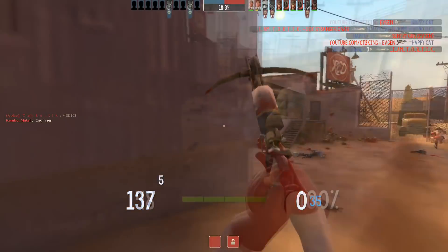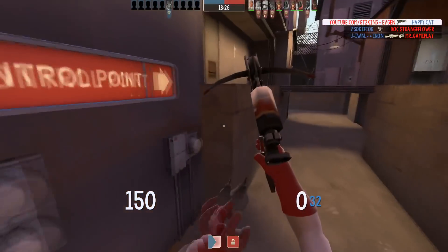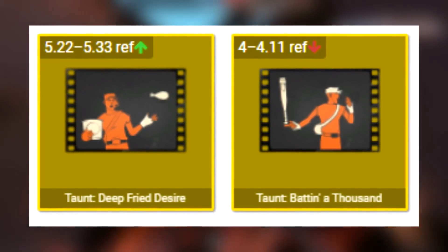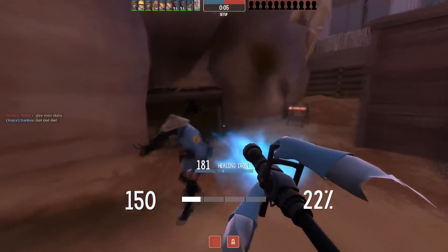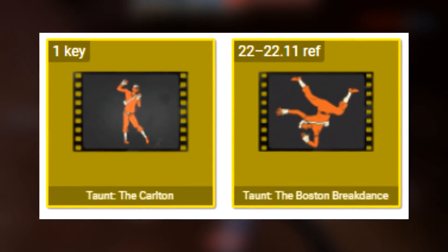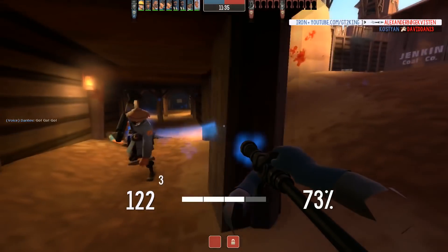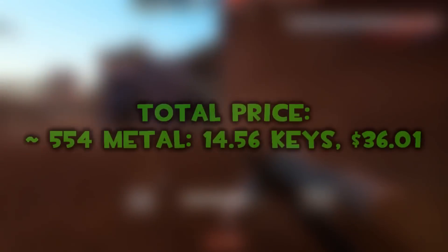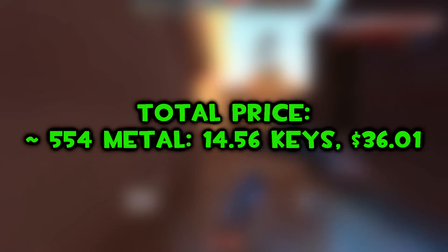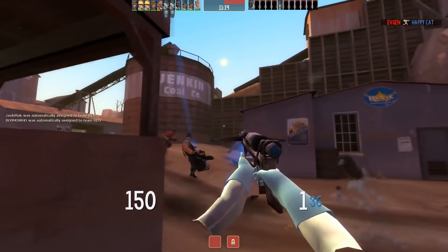Since we have around two or three keys of spare metal left, I decided to throw in three taunt choices. You could get the Deep Fried Desire and the Bat in a Thousand — the Deep Fried Desire fits really well with the chicken hat, and the Bat in a Thousand is a Scout-themed taunt. For the third taunt, you could either choose the Boston Breakdance at 22 refined or the Carlton at 1 key. If you want to buy some paint for the cosmetics, go with the Boston Breakdance and have some extra ref to play around with. You could also change the weapons or cosmetics — you don't have to get them in strange, I just think that looks cool since it tracks kills on four different items.